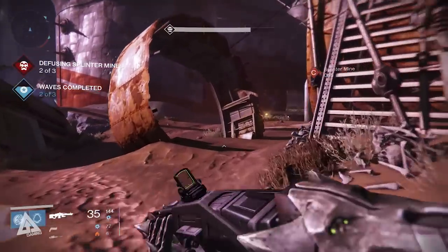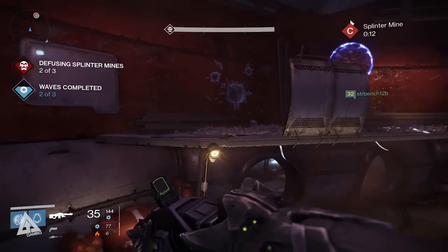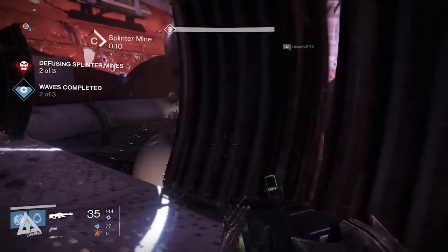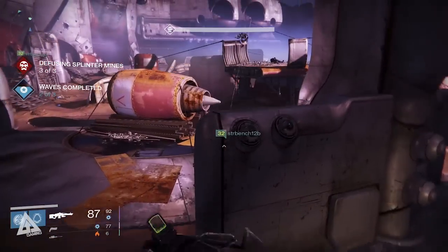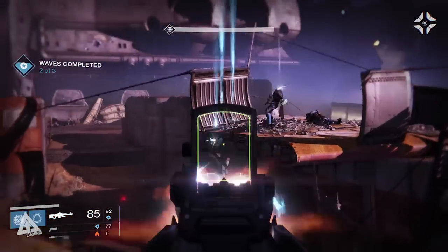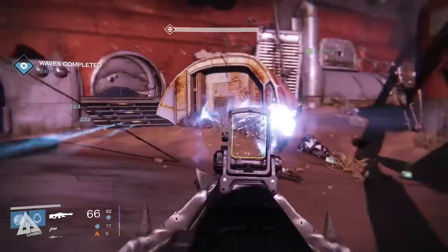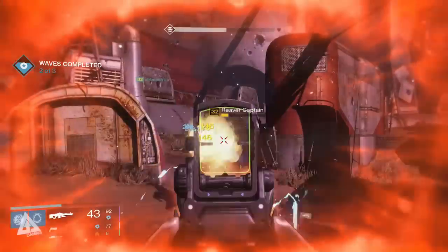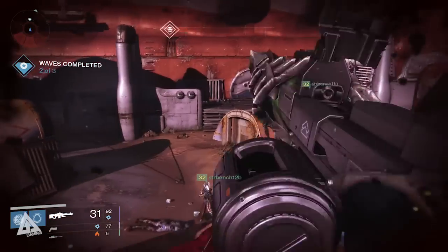However, in the event that your second character is a different class, then transferring gear is of course not an option so your path will be a little bit longer. It will involve you needing to repeat the first few steps again — so you need to ascend an exotic armor piece, complete the story missions, then Prison of Elders on level 32 before you can do level 34. But again, once you do all of that you will have your etheric light which you can then switch back to your main, upgrade, and voila — you are now level 34.